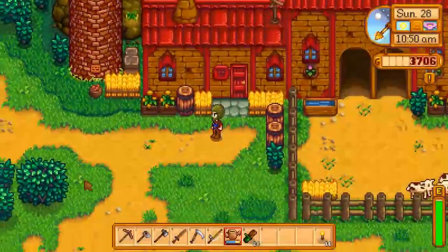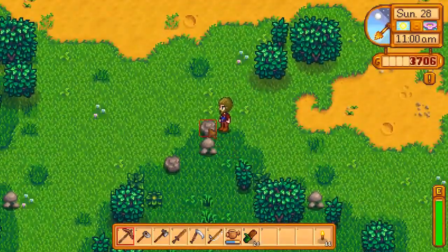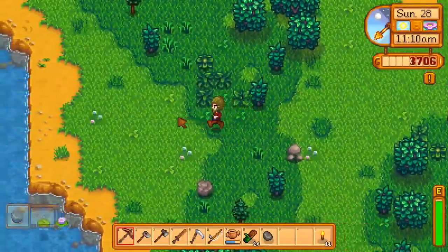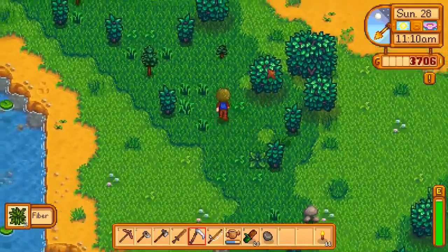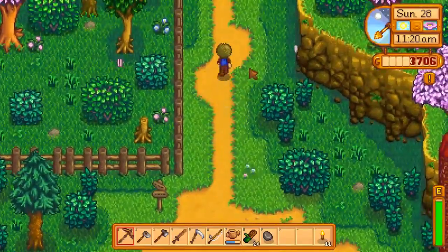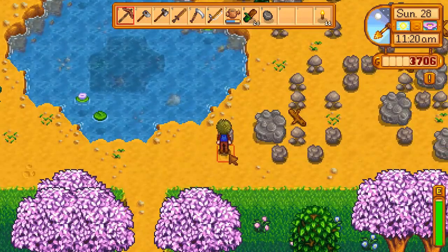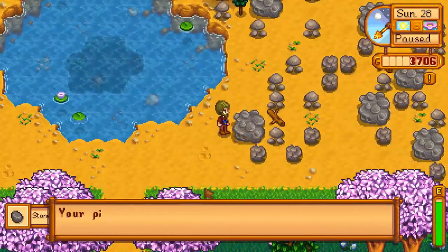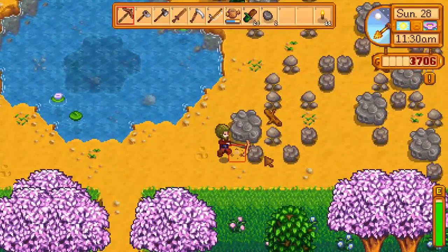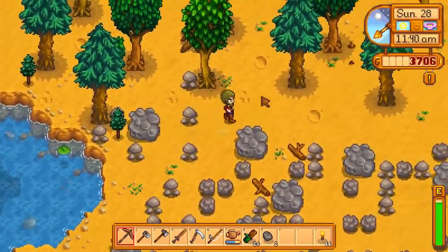Now let's check the pickaxe — see if we have any improvements. Still two energy per swing. I have no clue what was supposed to get better. I was really hoping it could break the big stuff — giant boulders. Still can't break those. If I hold it, it just does it repeatedly — there's no special skill. Oh, that's a bummer.